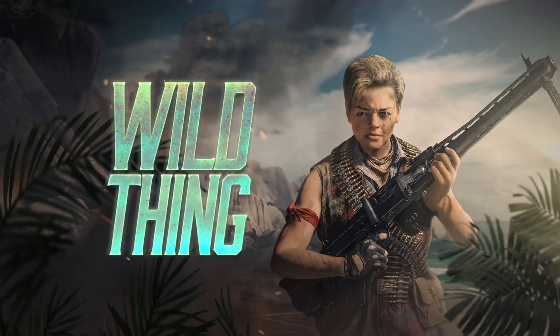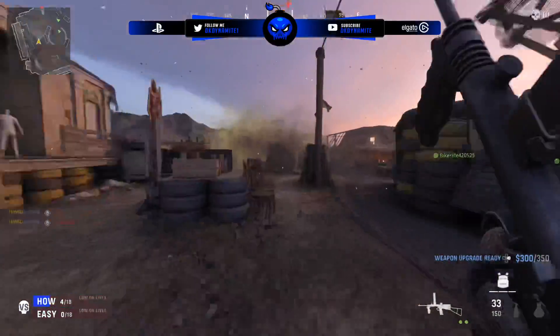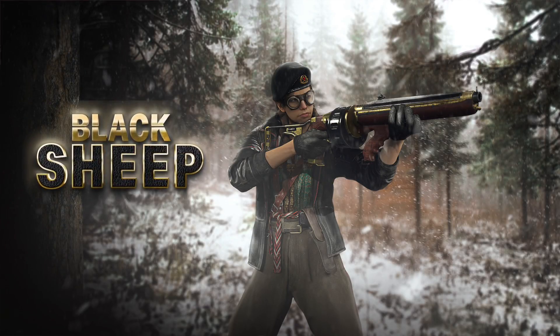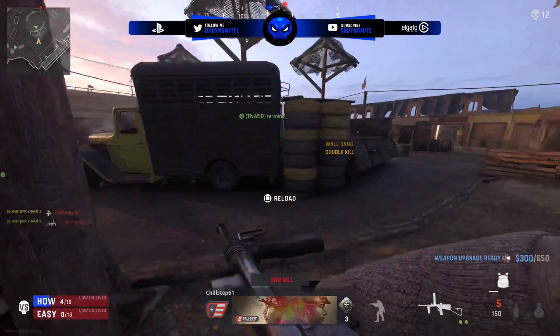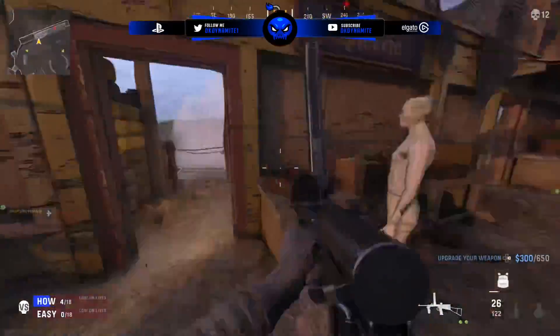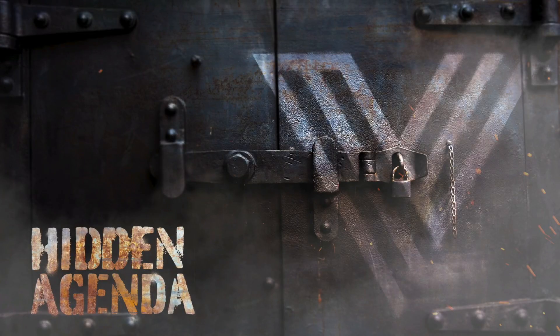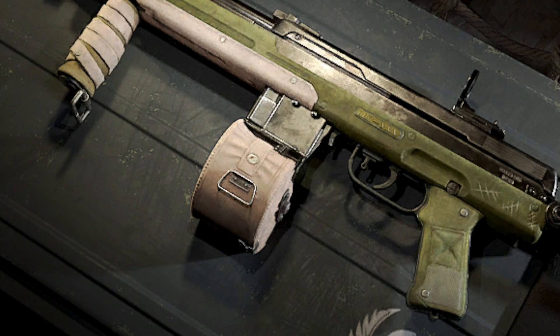Wild Thing shows another Constance operator skin, and based on the art it'll likely come with an LMG blueprint. Then Black Sheep features Polina with a blueprint for the revolving shotgun — this one will probably be popular since bundles for broken meta weapons tend to sell the most. Then they nerf the weapon after all the blueprints release. Hidden Agenda has artwork showing a lock on a door, with a basic green-and-white blueprint.